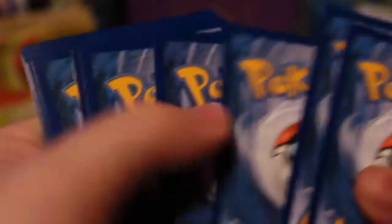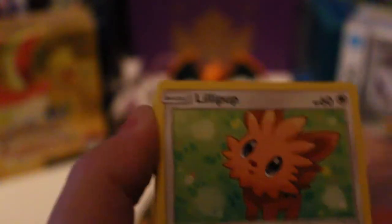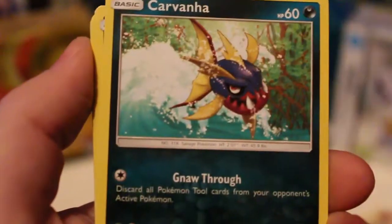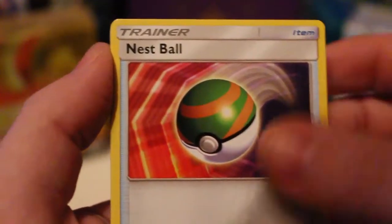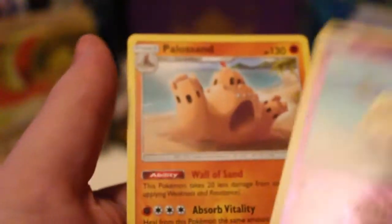Let's see what we get from this pack. No Ultras just yet, but we're not even halfway through. We can go — Snubbull, Carvanha, Zubat, Fighting Energy, Rotom Dex — that is great — Nosepass — that is fantastic — Dark Tricks again, Reverse Drowzee, and a Rare is a Palossand again. So we're definitely not getting those Ultra Rare pulls that we want.